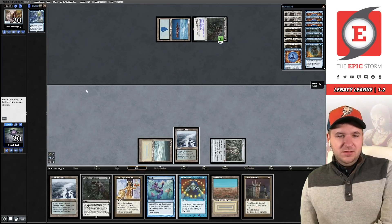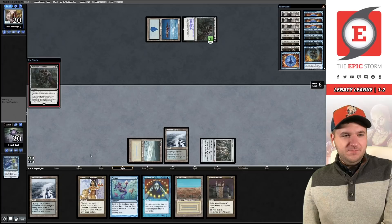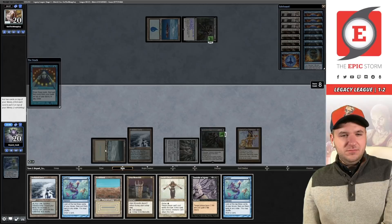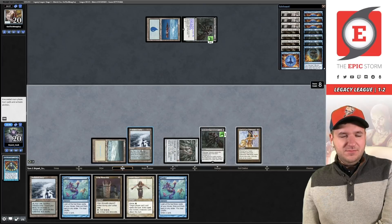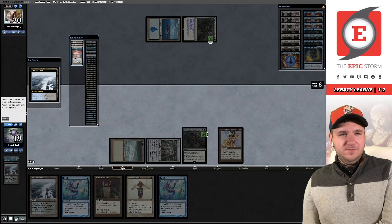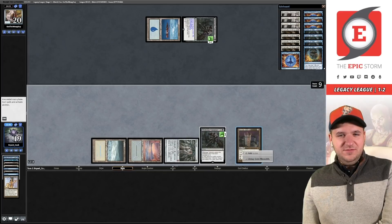Okay, I think that does it — we're actually a mana short. We just play the Grim Monolith. If they Force it, we're not in a bad spot and can do other stuff next turn — flashback Echo. All right, let's just put Tendrils on the stack.